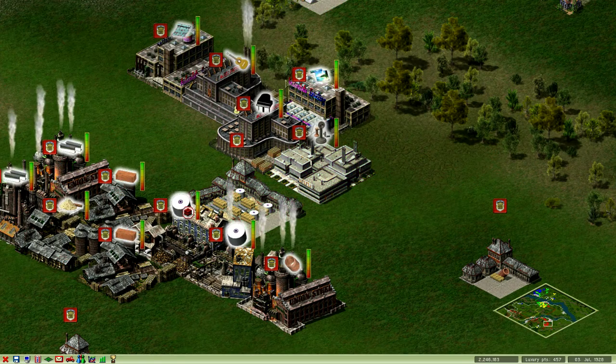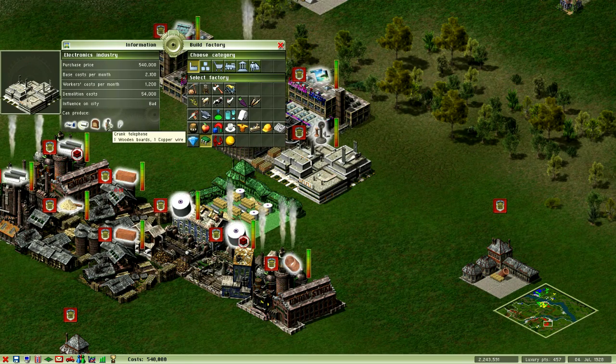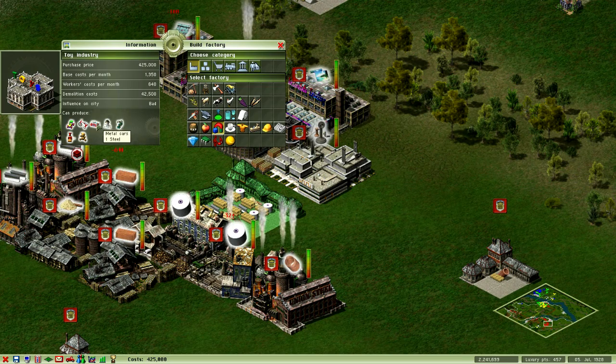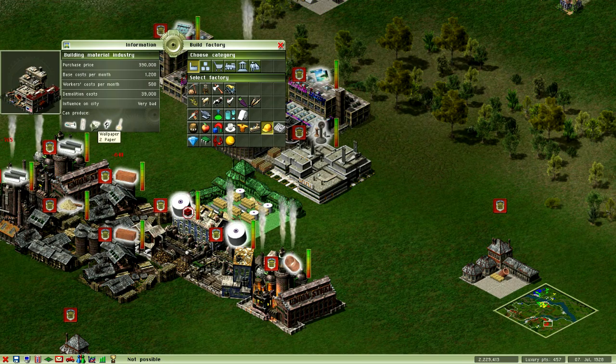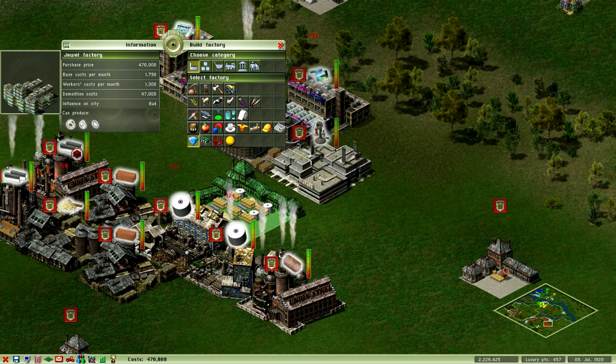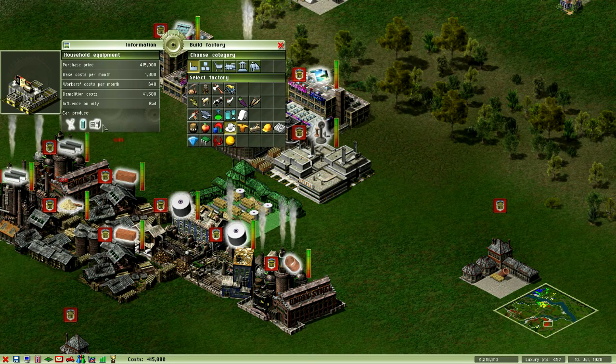I checked all the toys — I thought the electronic engine was for an electric toy, but none of the toys require it. Metal car only costs one steel, friction train costs one hydrated steel. It must be for something later. I noticed building material industry can make wallpaper. Oh wait — there it is: fridge requires one electric engine!